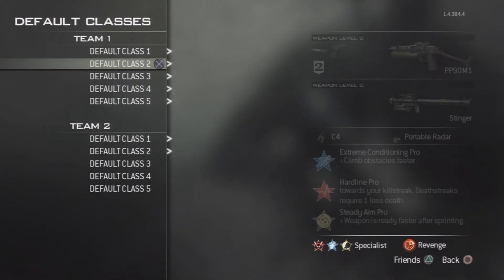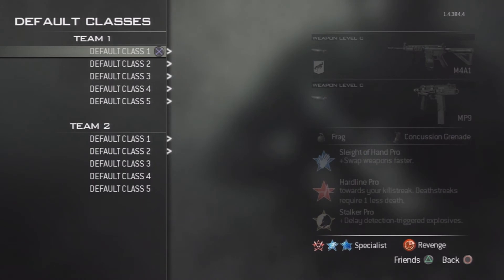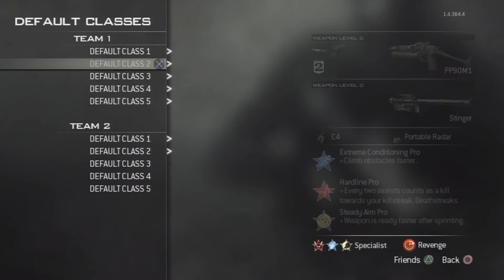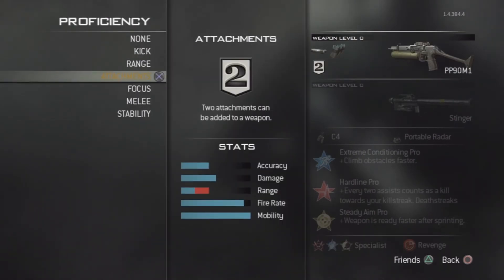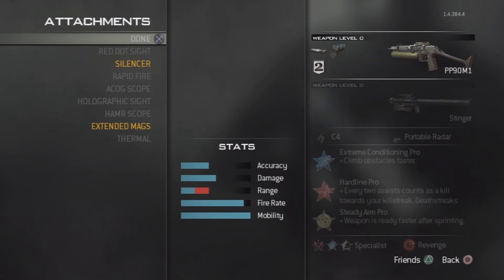Hey, what's up guys? DC with another MOAB class setup video. Before I did the M4A1, as I promised, I would make a class setup. For today's one, we'll have the PP90M1 with the attachments silencer and extended mags.